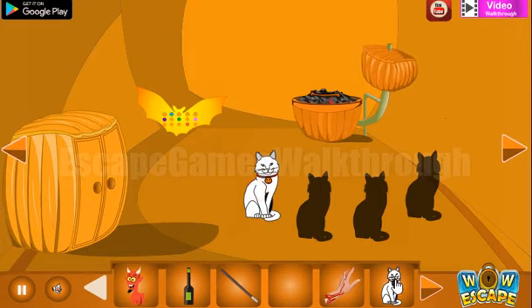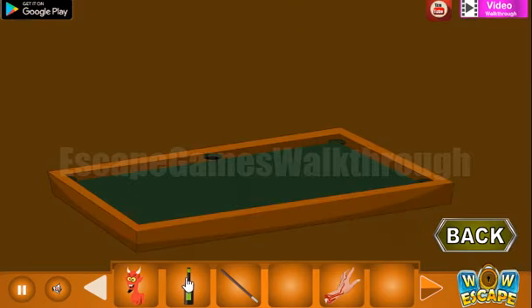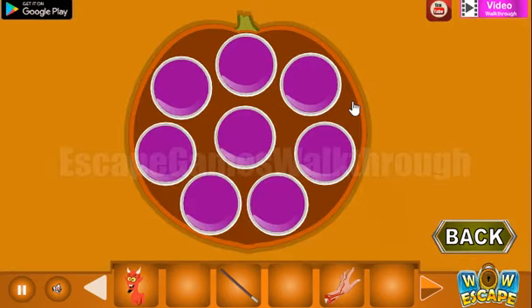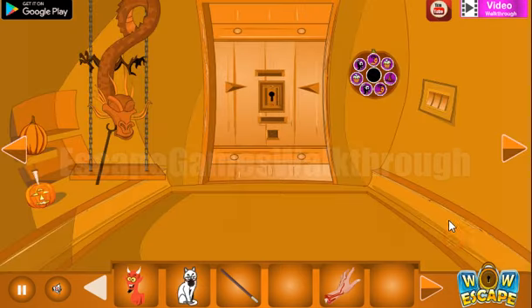Let's put these two cats here. We have a liquid to put on this end. Here's a circle of different icons — the same icons we need to repeat here. So we've got the cat.